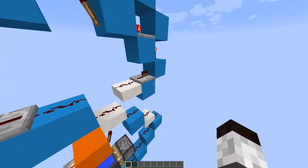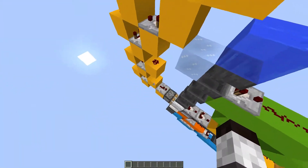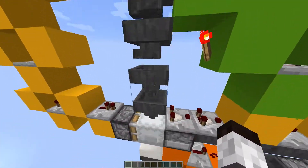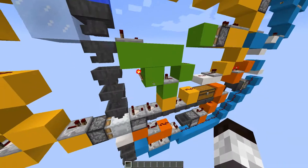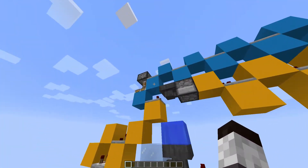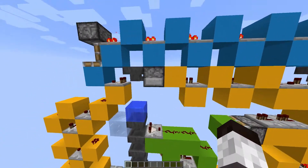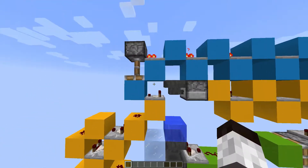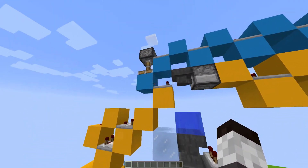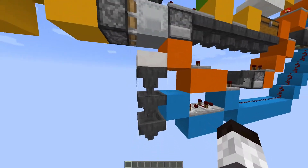And over here we have another failsafe, which essentially retracts this block, which prevents the piston pushing. This is just in case, for whatever reason, these hoppers have somehow backed up — which shouldn't be possible. It could possibly be if the hopper's empty, but I can't actually remember why this is up here. This line might not be needed after some design changes, but I've just left it in as legacy code. So yeah, this basically prevents this piston from being pushed, just to prevent extra items entering into this hopper here.